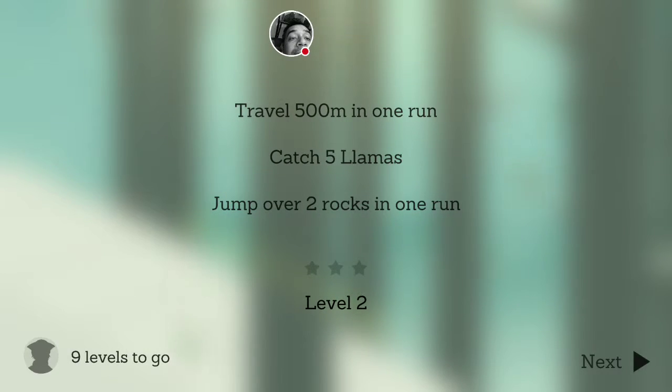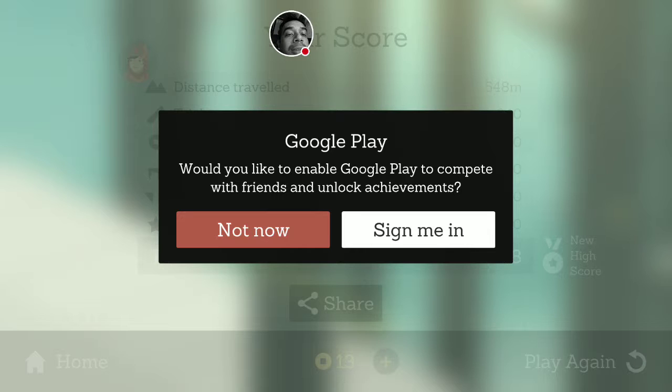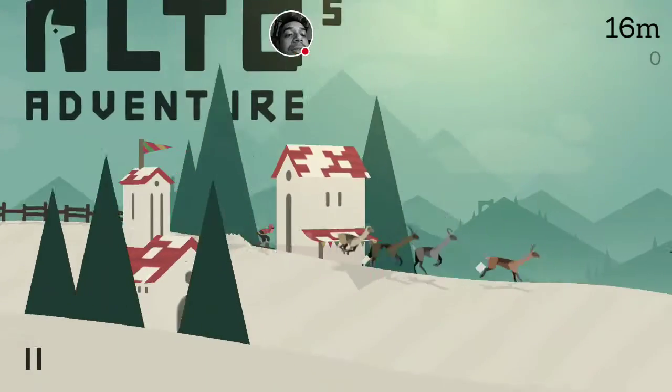Objectives: travel 500 meters in one run, catch five llamas, jump over two rocks in one run — nine levels to go. New high score! Should I play again? Not now. You can still sign in to Google Play at any time within the pause menu. That's good, that's simpler.